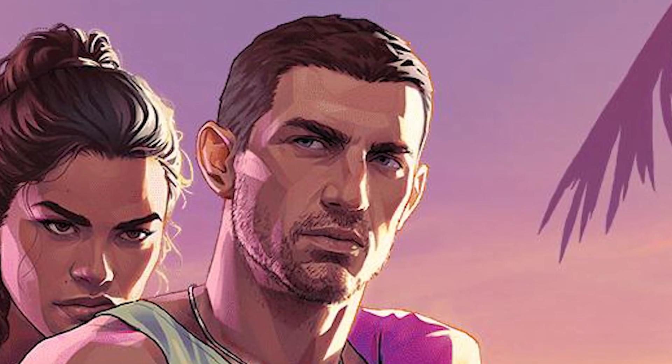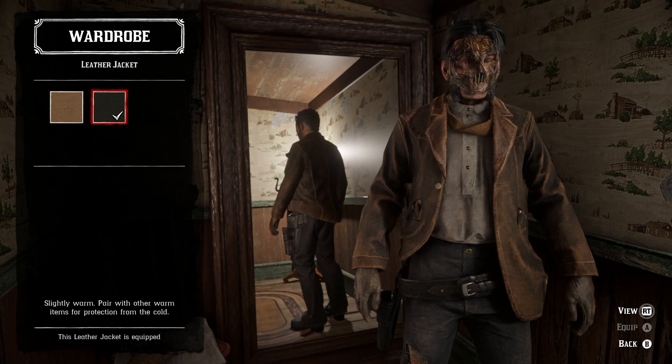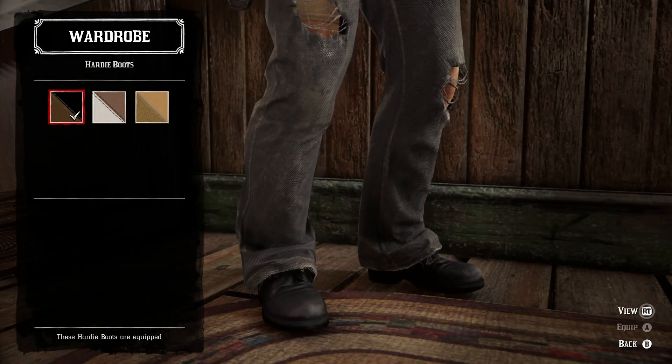Next up, we have Jason. To create this outfit, you'll need the slaughter mask, neck scarf, leather jacket, collar over shirt, workman's gloves, clavelli pants, and the hardy boots.